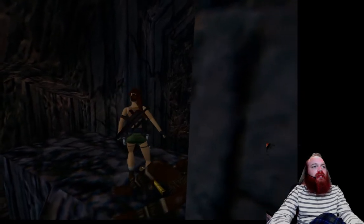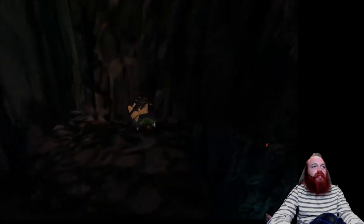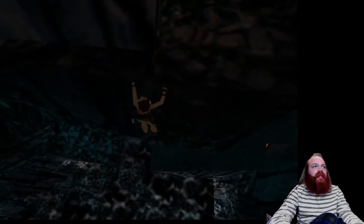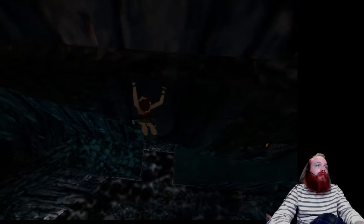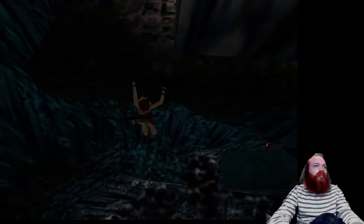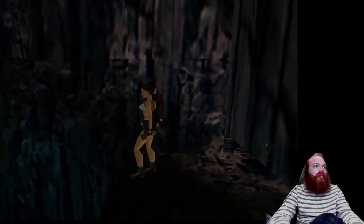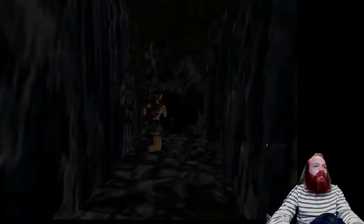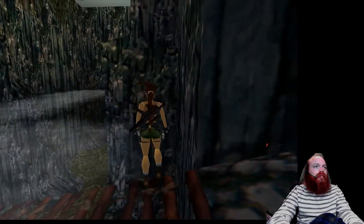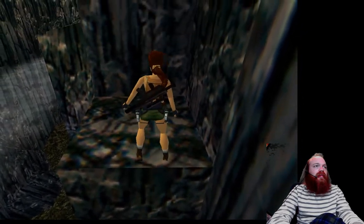Looks like this guy dropped a small medpack. Go ahead and jump onto this rock, hang from the ledge, and shimmy to the left — if there's a little slit there, Lara can shimmy through. Lara can jump up here and go this way. She can back up, do a running jump, and grab this ledge. This is where you get the second secret.